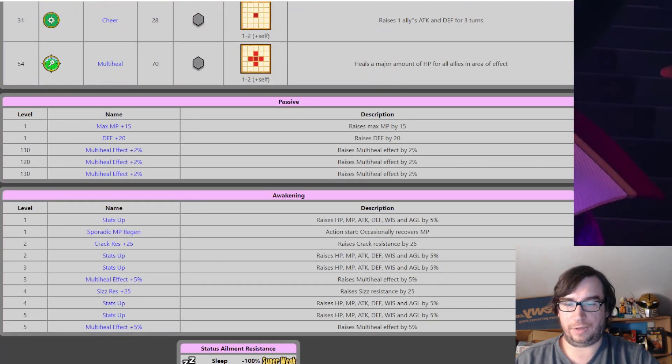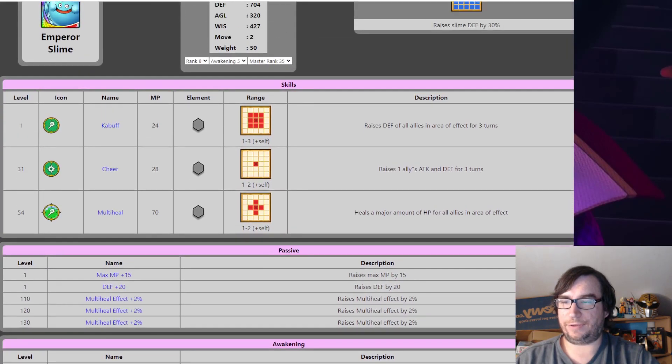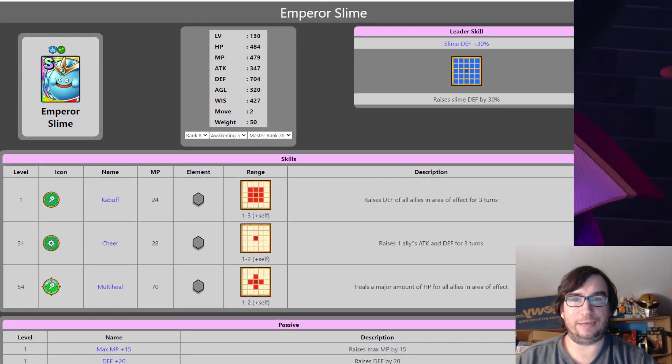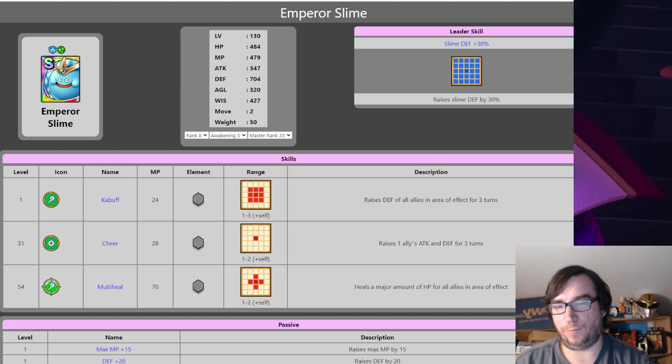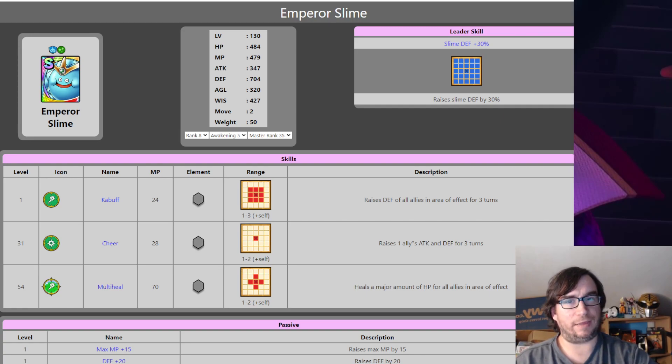His blossom will either be underwhelming, or they will finally dethrone Seraphie. Seraphie is the only real healer. Young Terry is a support healer — if you need a lot of healing, Young Terry doesn't hold a candle to Seraphie; it's literally not even close. So his blossom would have to be pretty good. He would need defense, and he already has Sporadic MP Regen with his first awakening.